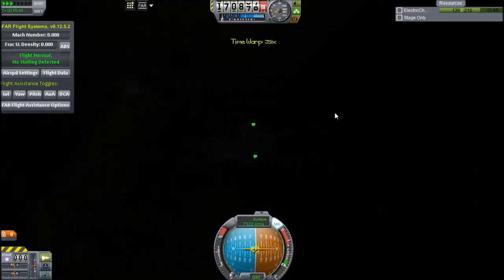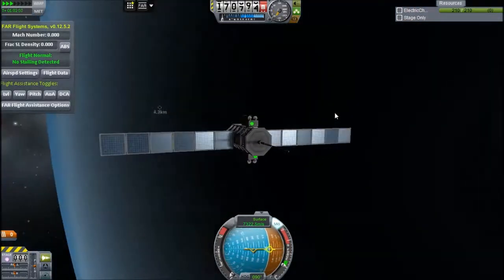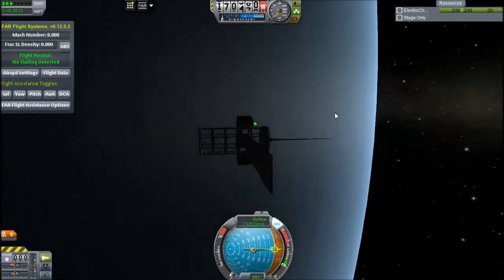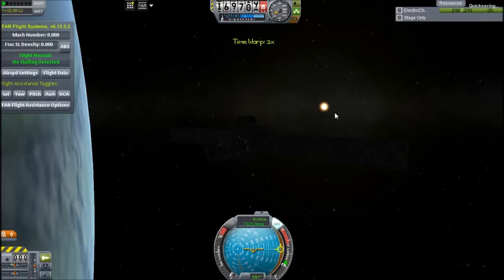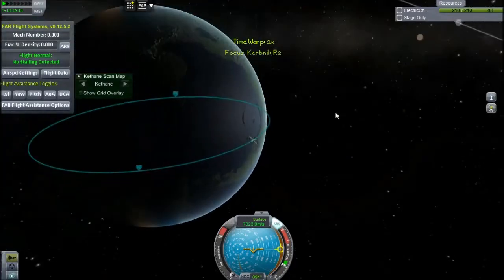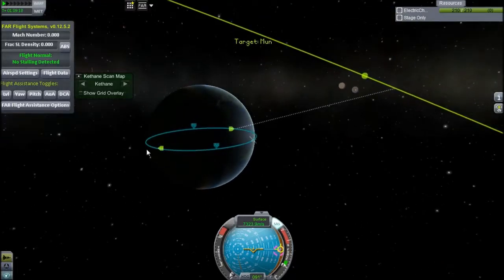It was suggested in the comments that after I do this I should put a station in orbit, and I really want to do that. I want to maybe turn this into a bigger series where I go to the moon, then put a station in orbit, then send stuff to Mars or Duna. They've rejigged a few things in the solar system anyway.